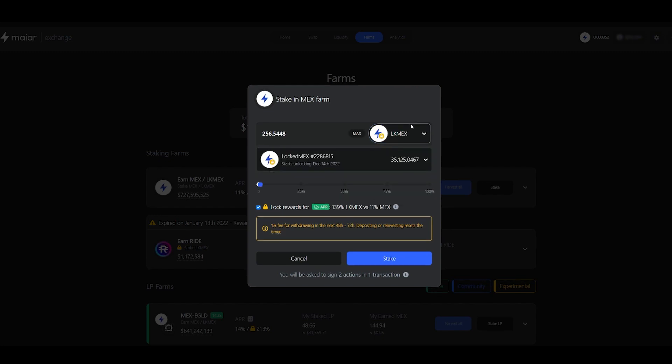However, what you can also do is choose to take either your LP tokens or just your Max or Locked Max to generate Max only. Some people prefer this strategy simply because the Max are not locked and you can swap them for Egold at any given time. But as we've said before, the rewards won't be as high and this is totally up to you.